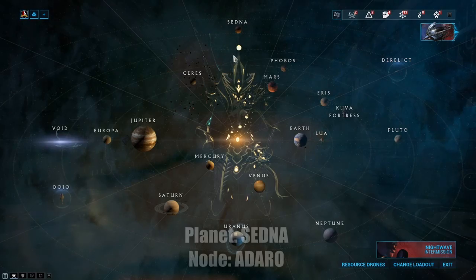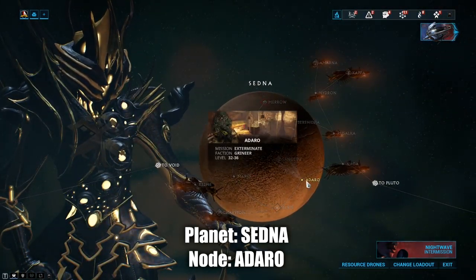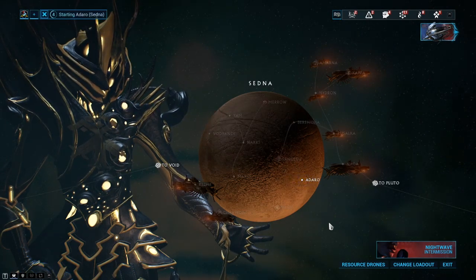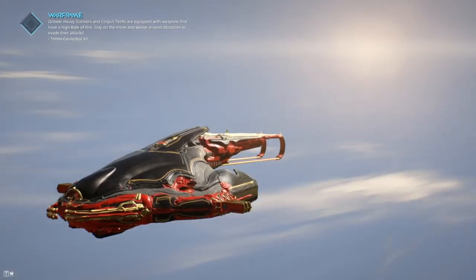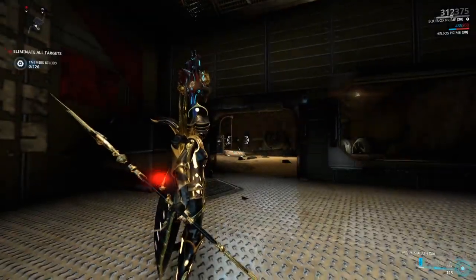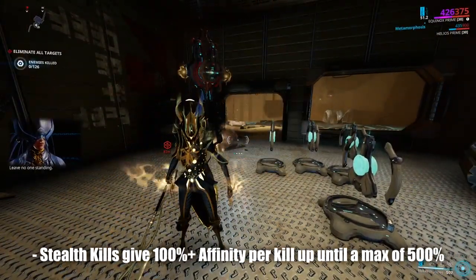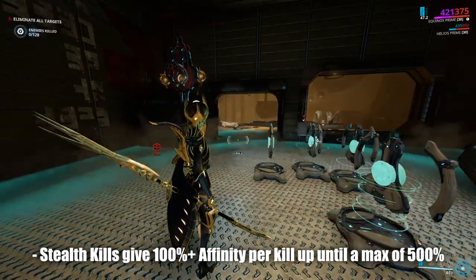To begin, we will be heading over to Sedna Adaro. This is the highest Grinia exterminate mission, so all kills here are going to be worth more affinity. Exterminate missions require you to eliminate a certain amount of enemies before you extract. As the enemies are scattered over the map, we want to kill them whilst they are unaware of our presence. This is called a stealth kill. Whenever you kill an unaware enemy for a stealth kill, you will receive a bonus of affinity starting at 100%.